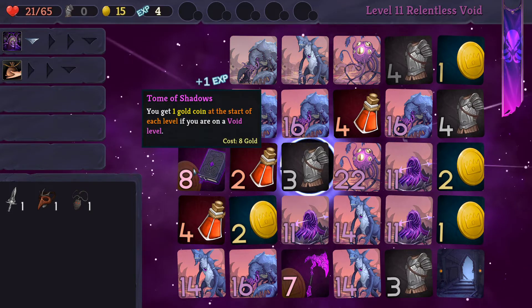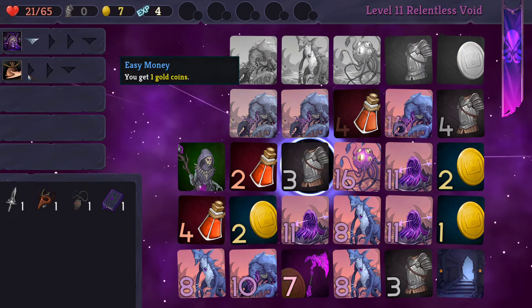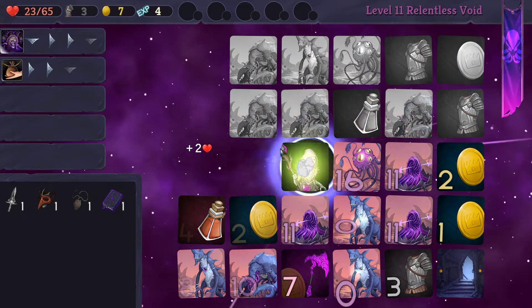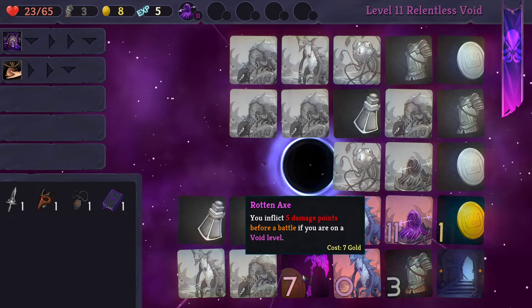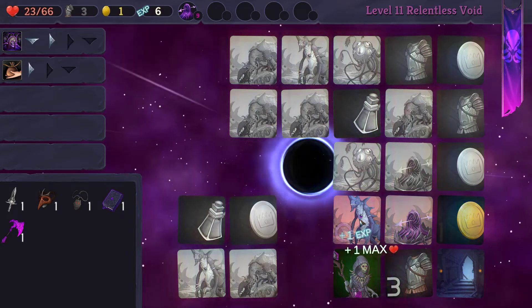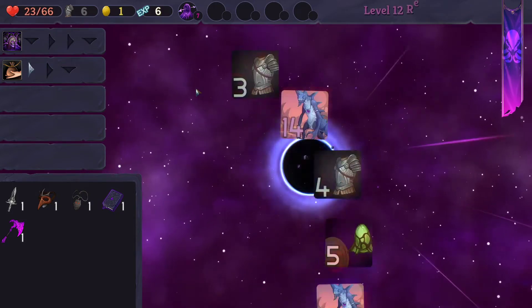We're going to take that damage. What's this book? You get one point at the start of each level — nice. We'll go over, over, down, over, over, down. We went ahead and did our damage. I would like to kill them, but you inflict five damage before battle if you're on the void level — this is a really good one. We have the money for it, I will take it. We'll take our free kill, our free one HP, and we'll get out of here.